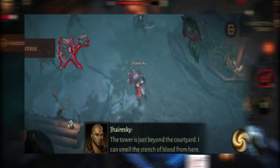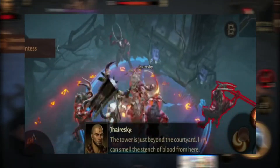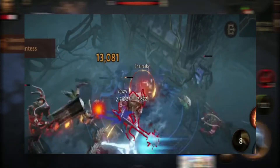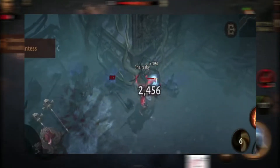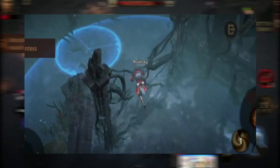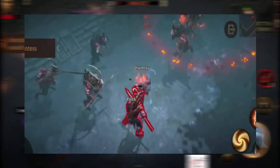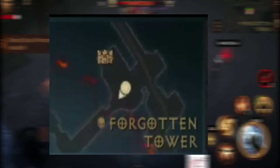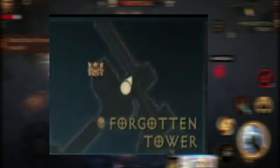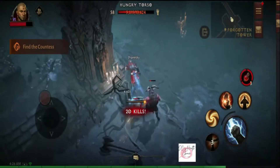Solo players should simply slaughter everything in their way indiscriminately. Run towards the vents that bar your way and make short work of the monsters that come to your position. There is some variance in the monster composition, which can either be Bloodclan or Corrupted Wildfire, but it should not matter to you. Know that there are two treasure chests in the area.